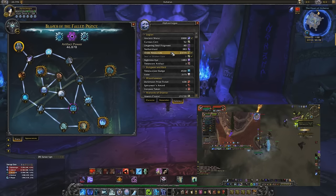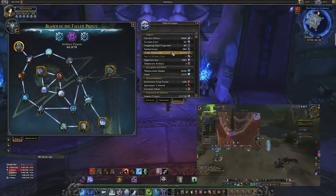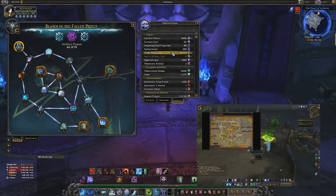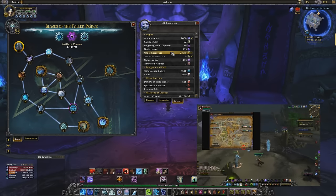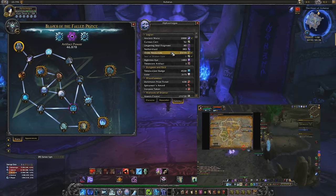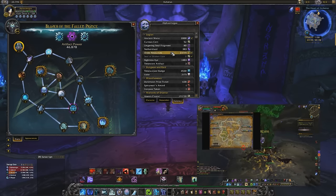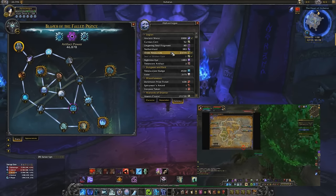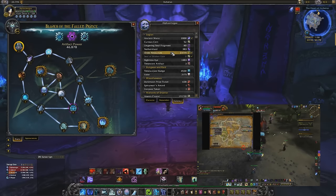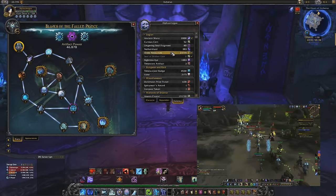Tier 7 increases your total champion number by one, meaning you can send more champions on Order Hall missions. Tier 8, which costs 30,000 Order Resources, gives your relics two traits instead of one. That's a huge upgrade — it gives you a lot more damage potential so you can farm and gear up faster.